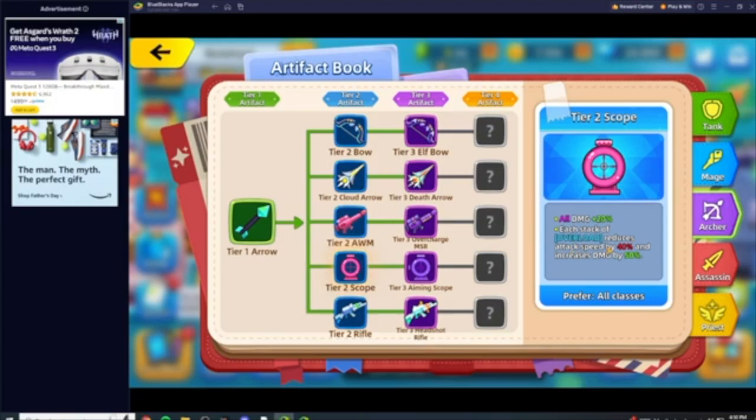Then you come down and get Scope. Scope is going to give you more damage. Each stack of Overlord reduces attack speed by 40%, but you get increased damage of 50%. So just off of those two items — AWM and Scope — you're doing 80% more damage, though with 75% reduced attack speed. Again, don't worry about that.